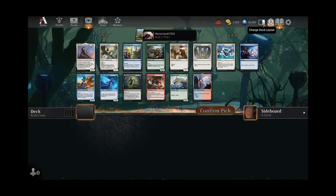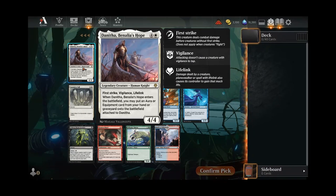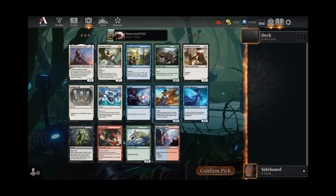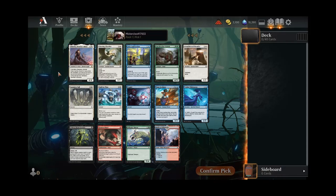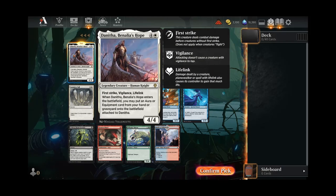Now let's see what we've got in store for today. Danitha, huh? A First Strike Vigilant Life Linking 4-4 sounds pretty good to me. So we need to draft some auras and equipments if we take her. But even if we don't, a First Strike Vigilant Life Linking 4-4 is already a pretty high-statted creature. I think we'll just snatch up Danitha here.